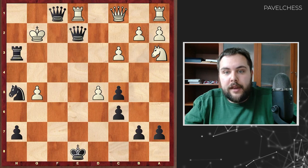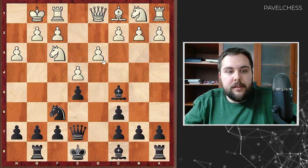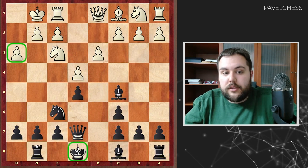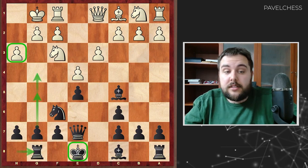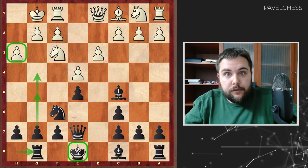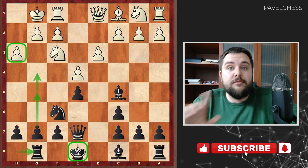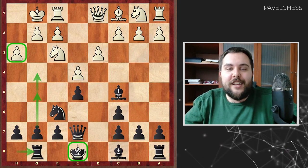Let's return to the key idea: when the pawn is on H3 and you haven't castled, you're saving the possibility of Rook G8, G5, G4 — a tricky idea that is quite popular right now, as you can see. I hope this video was useful for you and you can use this trick in your own games. Don't forget to subscribe to my YouTube channel, check other videos — I'm doing this for you. Let's learn chess together. Bye!